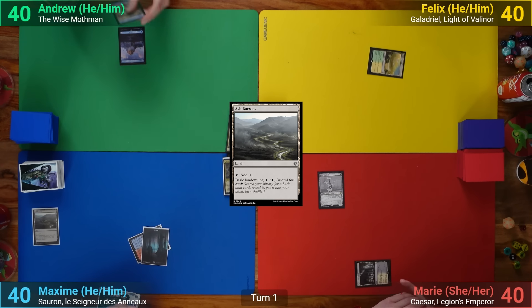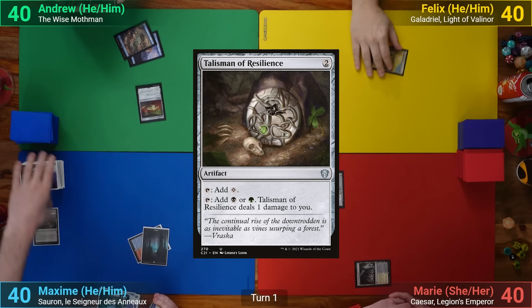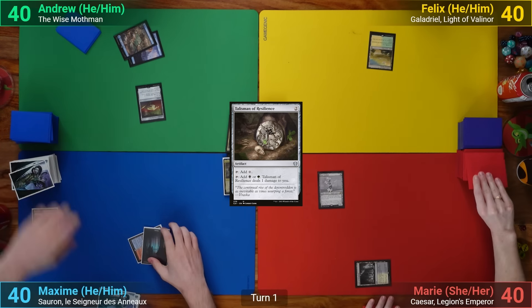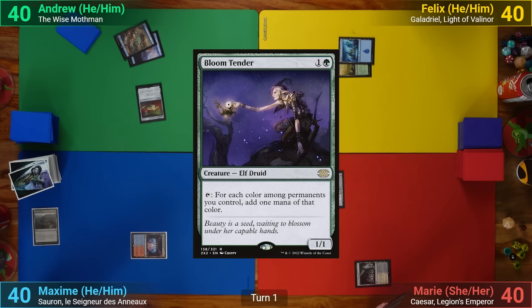I draw and play an Island, then cast Talisman of Resilience, unable to pay for the Sentinel trigger — letting Marie draw a card. Felix has an Island for turn, plays Bloom Tender, and passes.